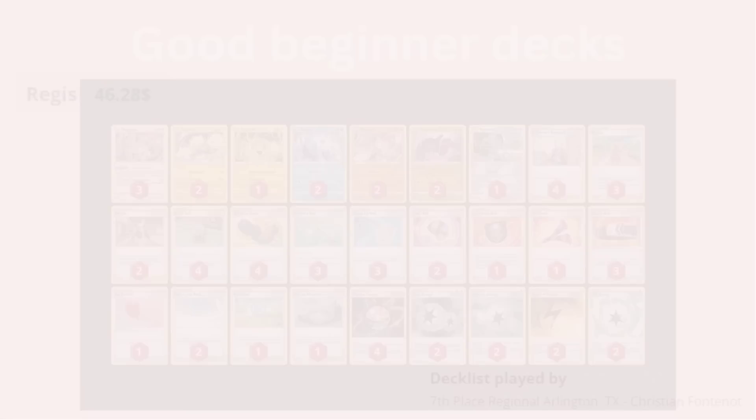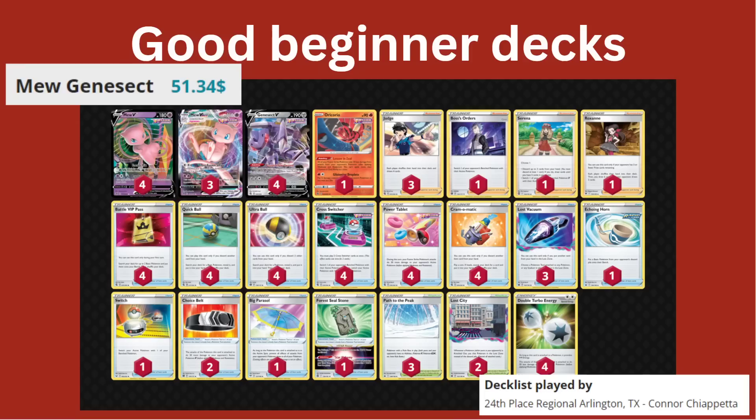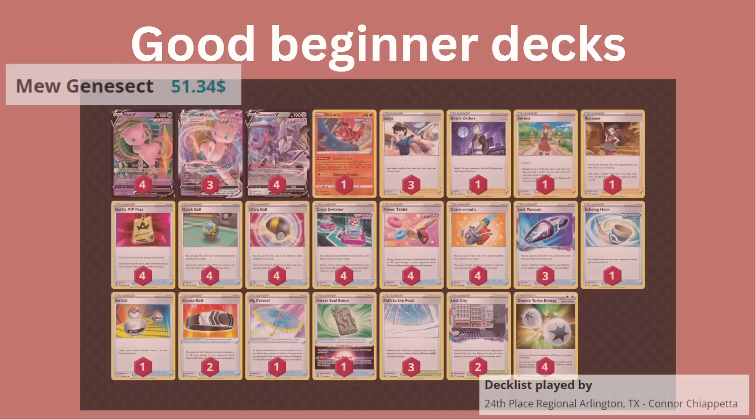And also Mew Genesect. This one's great because there are Mew VMax League Battle Decks available for about $20 to $30, and if you buy one of those you'll get about 70% of the cards you need for this deck — or you could just buy all the singles on TCGPlayer. This is also a good deck because it's pretty rotation-proof, very strong, and you have pretty much one attacker which is Mew VMax, so there are fewer choices to make throughout the game. I think you'll have a lot of fun learning the mechanics of the game with any of these three decks.